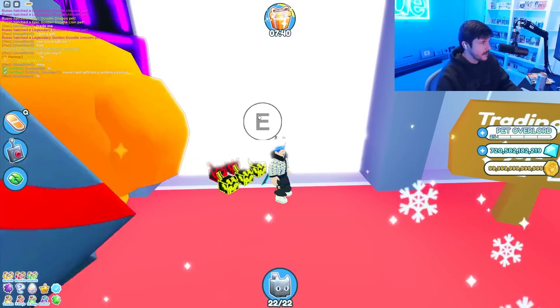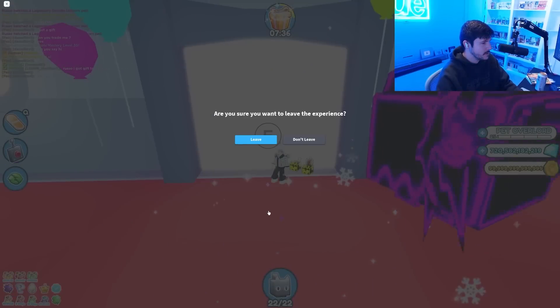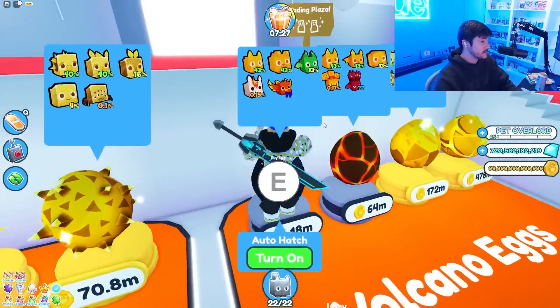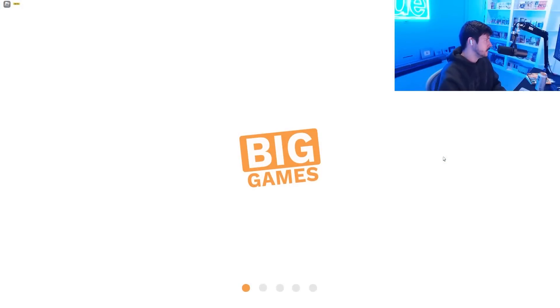Can we even go to the trading plaza? The game has been so broken I don't even know if it's going to work. I'm going to leave the game and rejoin. Okay, we made it! So let's see what anybody has here — maybe we can buy a new insane pet. If anybody has a huge doodle and wants to make a deal, let me know on Twitter. Like the video, subscribe if you're new, and let's see what this final server has to offer.